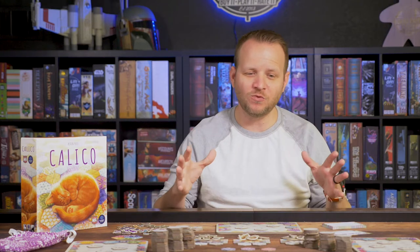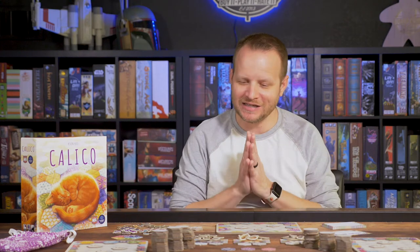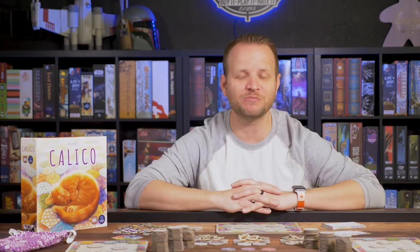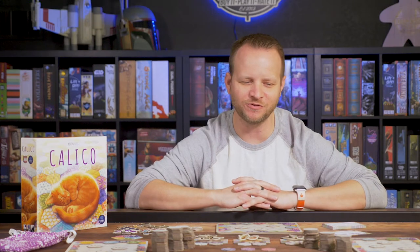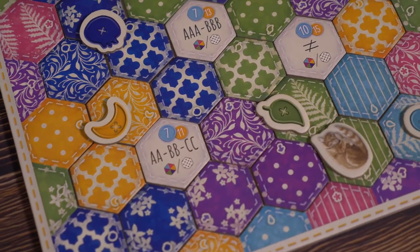I'll give you an overview of the game, let you know what I think about it, and ultimately give you my Buy It, Play It, Hate It rating at the end. If this video is helpful to you, put something down in the comments and consider supporting us on Patreon — the link is in the description below. Calico is a quilt-making game where you are drafting quilt tiles that go down onto your board.